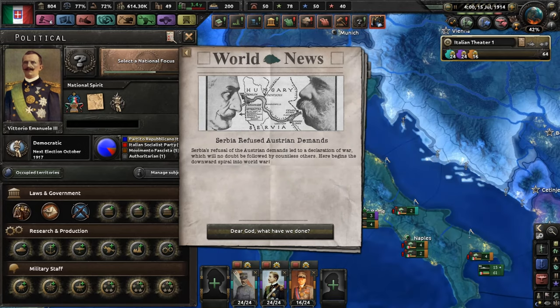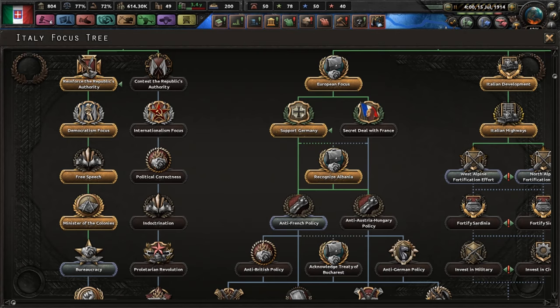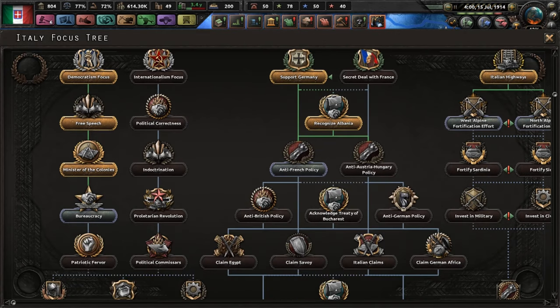Serbia refuses the Austrian demands. Serbia's refusal of the Austrian demands led to a declaration of war, which will no doubt be followed by countless other countries. Here begins the downward slide into world war. Yay! World war. Millions dying.